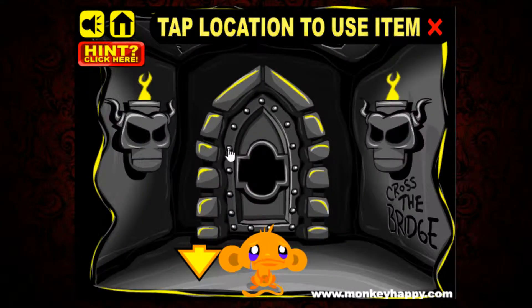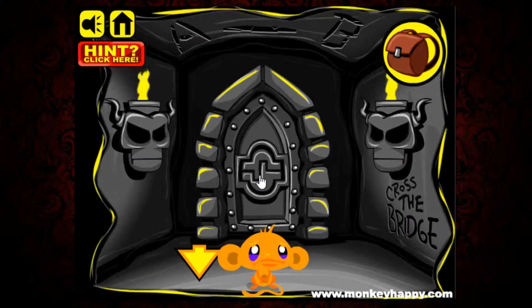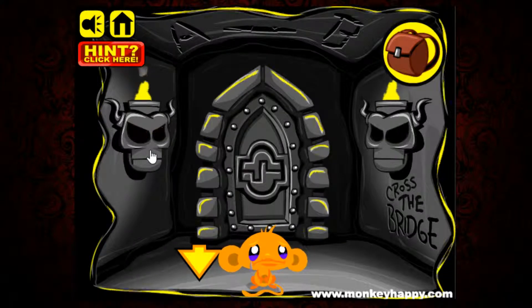Now we got a key that we can push in and open the door. So it said something like 60 minus 18 — that's 42.